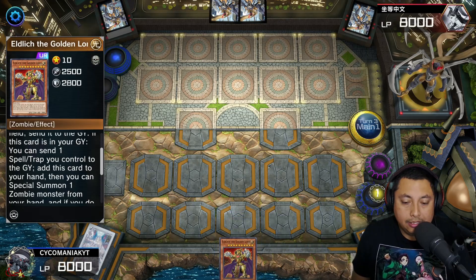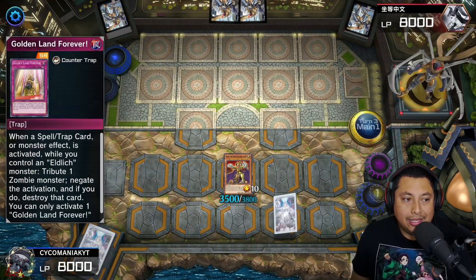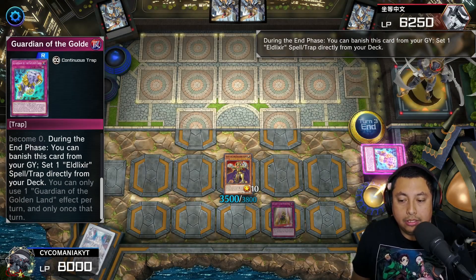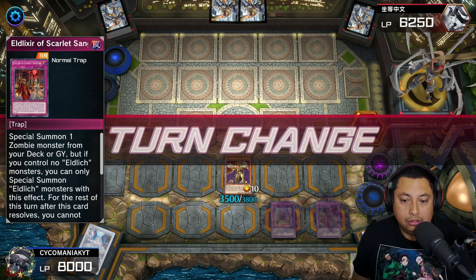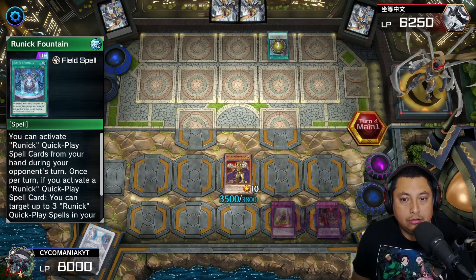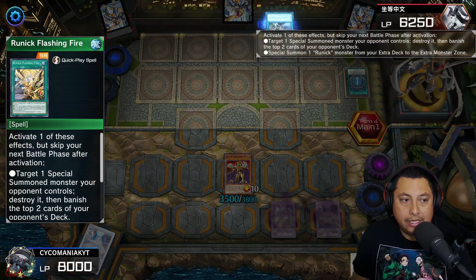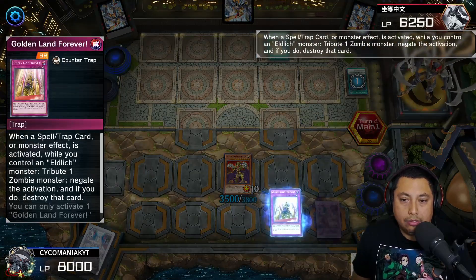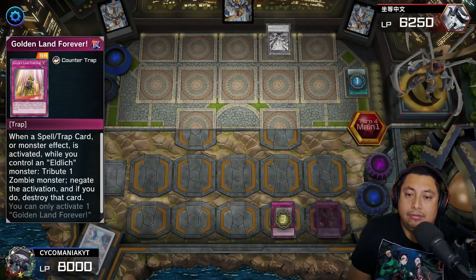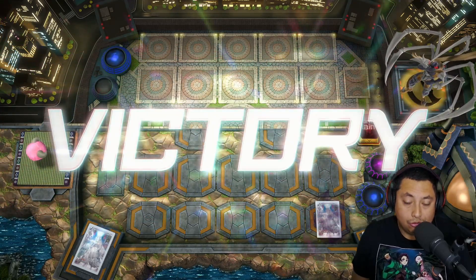We're going to go for Guardian of the Golden Land — activate that, pop it, activate Eldlich's effect, and then special summon him onto the board. Since they're not going to be doing much summoning anyway, we'll banish that for Golden Land Forever and attack for 1750 because of Pot of Prosperity. Then we activate Guardian of the Golden Land to get another Eldlixir for another special summon and pass turn. He ends up surrendering either way — screw you Runic player, on to the next match.